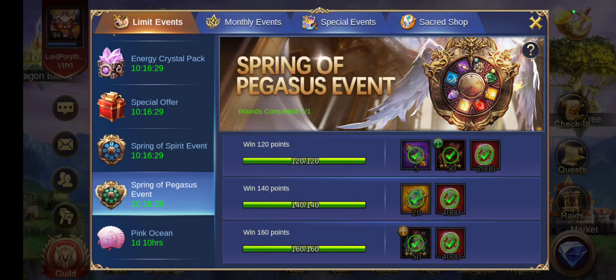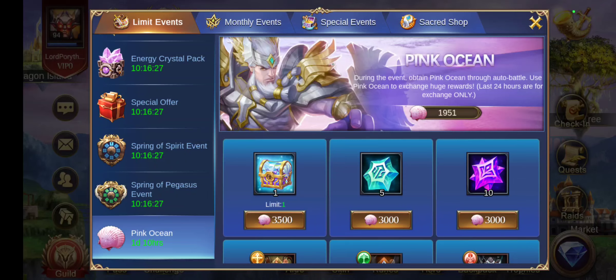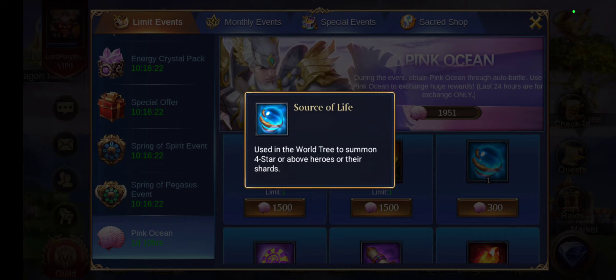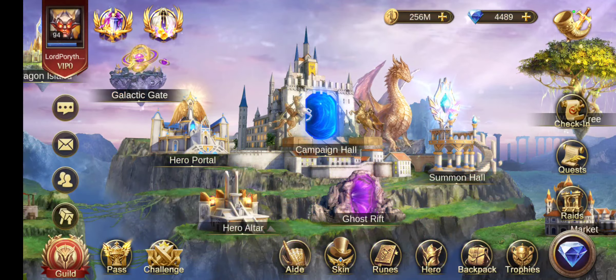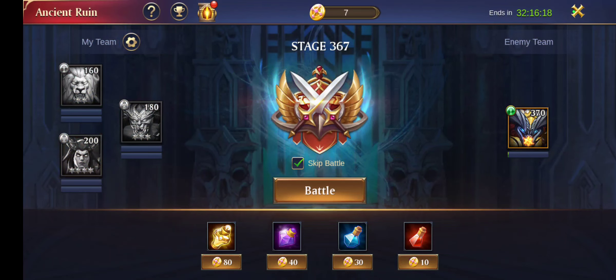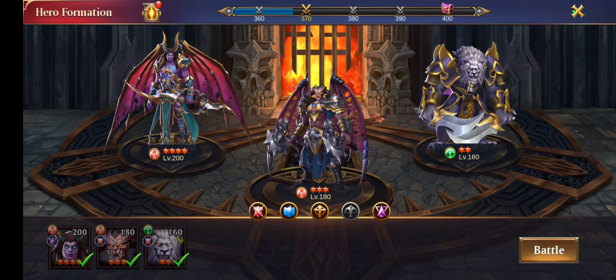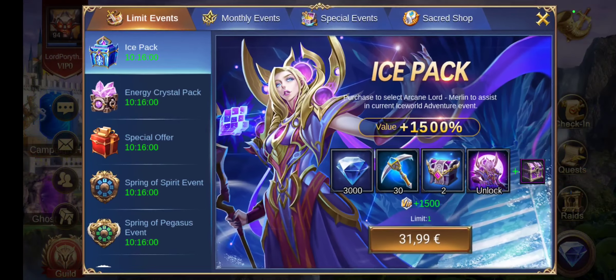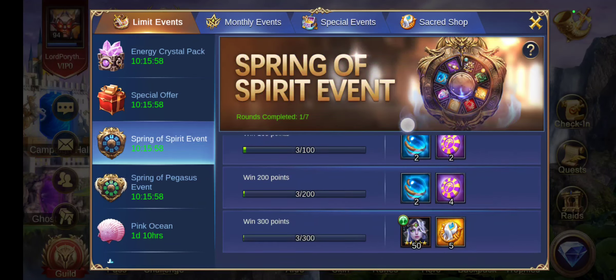I didn't even have to use my pink ocean auto loot materials — I will use those probably for the Source of Life. I got 15 epic coins for the 300 reward, and I even managed to climb further and got 10 Source of Life for the 350 reward.